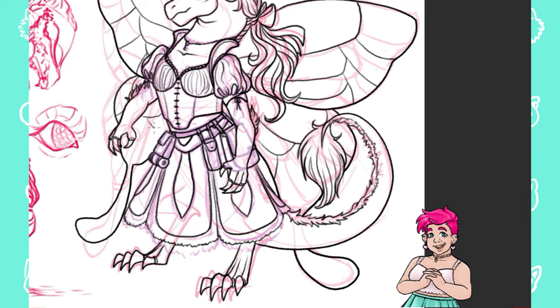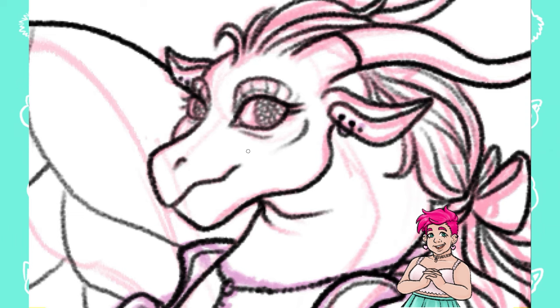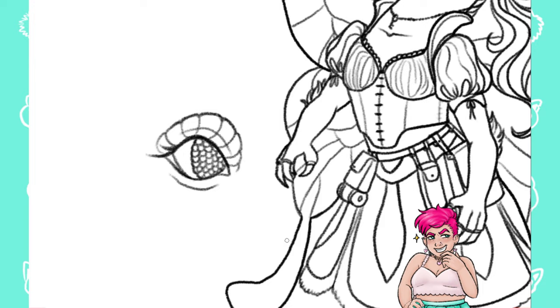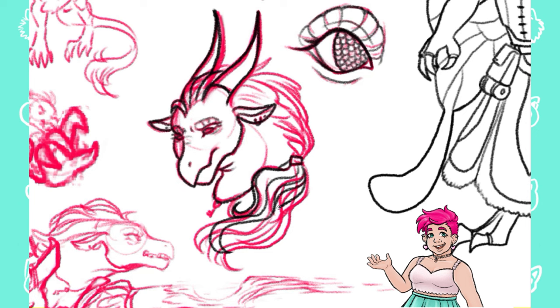She can still rearrange her scales and turn into little particles to funnel her way through a crack under the door or quickly wisp around in the air to get around, but unlike before she can't just phase in and out of any space. She can also still change her physique, but she has to use parts of herself to add to herself. For example, she could flake away her hair and use it to add mass to her arms, or she could flake away her tail to then bring it back and add length to her legs. She couldn't just make more scales or particles from nothing.